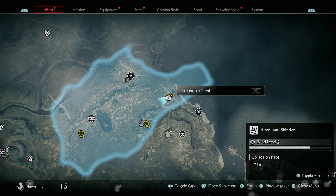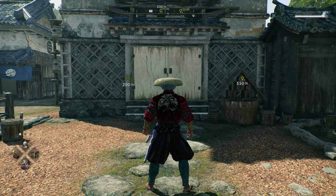What you're going to do is come to this treasure chest located on the map in the far top right-hand corner, and you'll see it's going to be at the small building. Once you're here by these doors, the doors will not be open, so what you want to do is actually just jump on this rock.